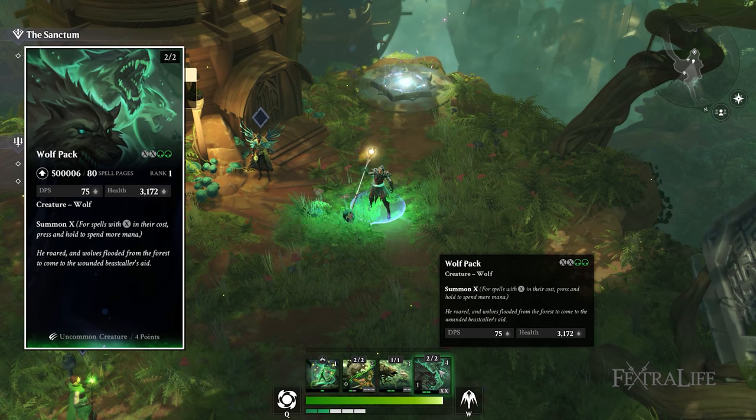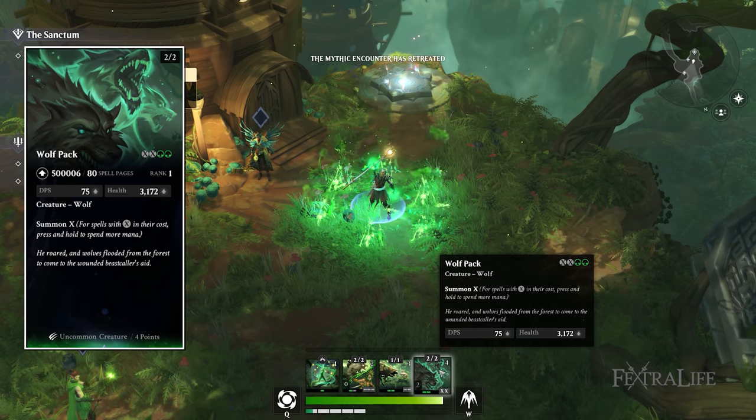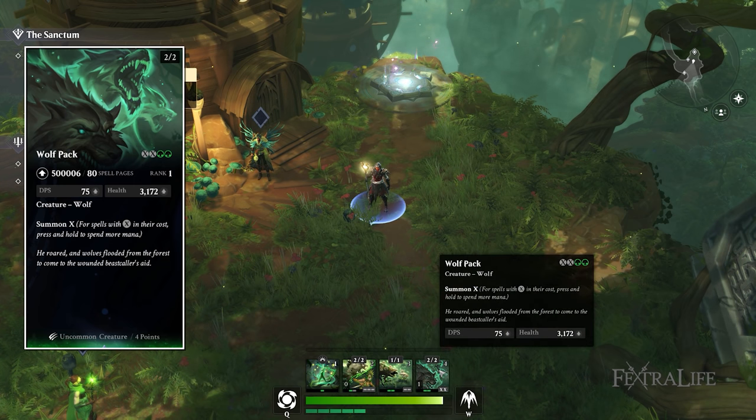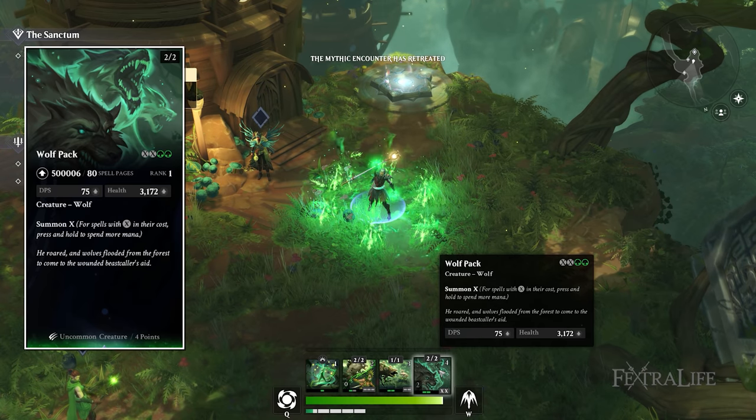Wolf Pack is another fantastic spell. It costs two mana plus XX, so pressing it once costs four mana and summons a wolf, but if you hold it down and spend more mana you get an extra wolf for every two additional mana — potentially up to around five wolves.